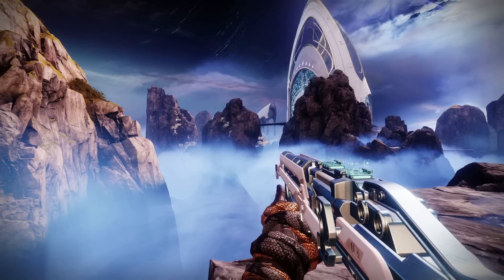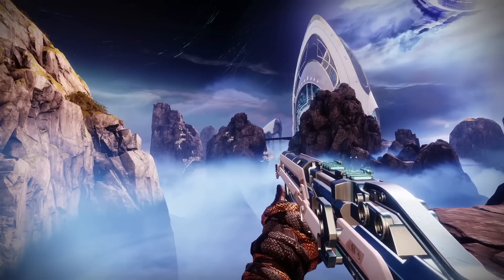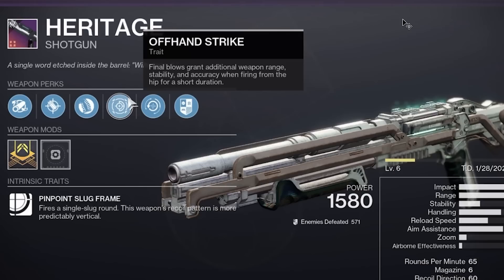This brand new perk that people are just now discovering is completely breaking the game and is bound to get nerfed any day now. You might be wondering, what perk is he talking about? Well, I'm talking about Offhand Strike, which is a brand new perk that is only on very few weapons. What it does is final blows grant additional weapon range, stability, and accuracy when firing from the hip for a short duration. And when it says additional weapon range, stability, and accuracy, it is not kidding — it is an insane amount.